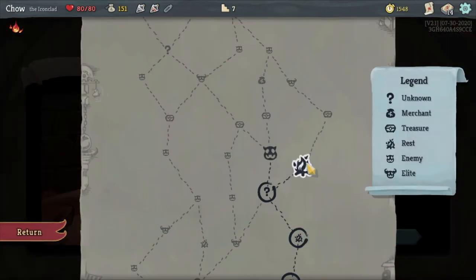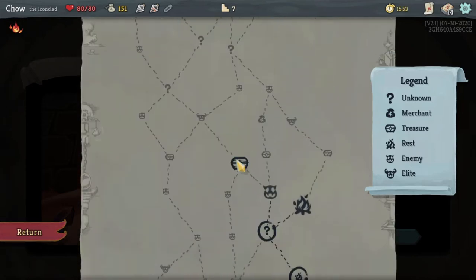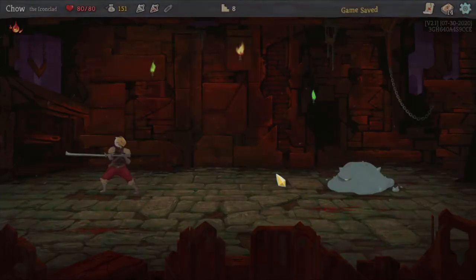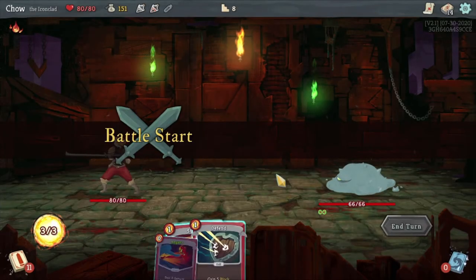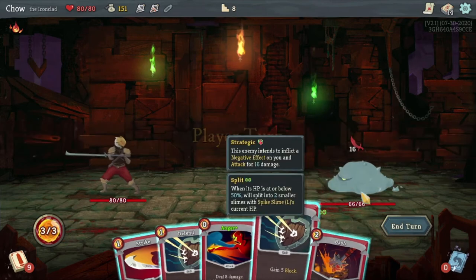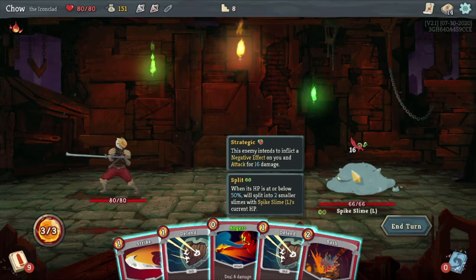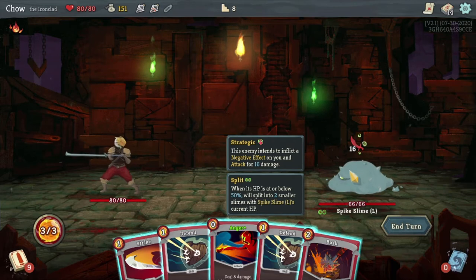Campfire or enemy? Let's see - if I go here, I can go through the shop here. I was just at a campfire, so let's go to another battle. Split: when its HP is at or below 50%, it'll split into smaller slimes. I don't like that.